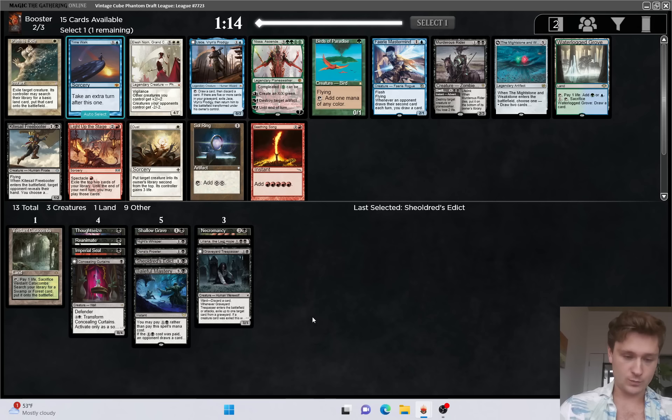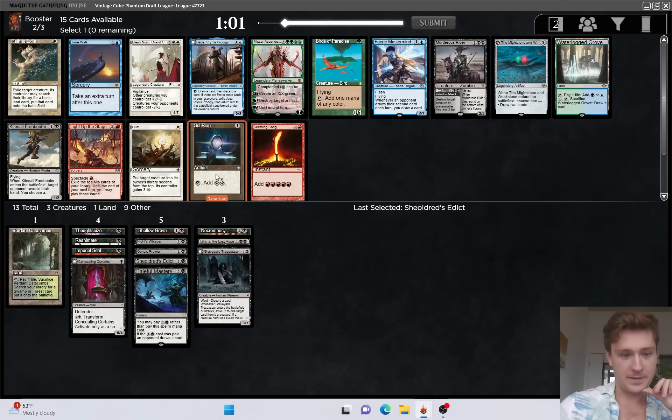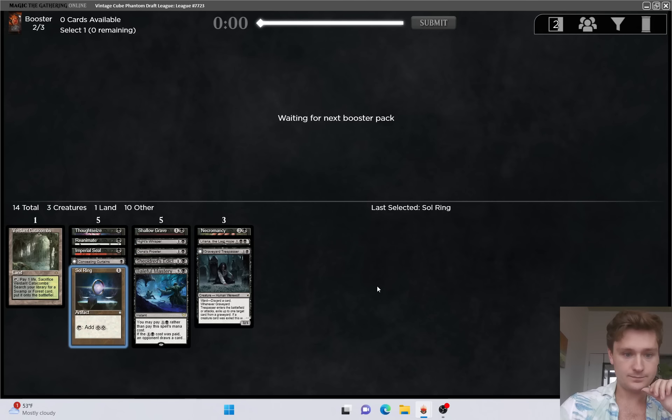So what do we need in pack two? Well, we need some boys - we don't have anything to reanimate yet. Time Walk and Sol Ring is interesting. Time Walk would be great, but I think we'd take Sol Ring here. It's not the best Sol Ring deck ever. Honestly, Mox Jet would potentially be better here. But I think we do take this card. Jace is solid for enabling, but we're probably not going to be playing blue. Definitely can't complain with the Sol Ring.